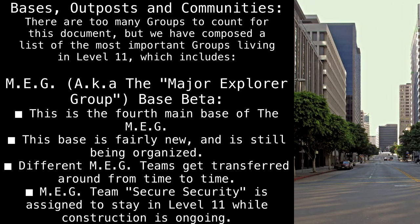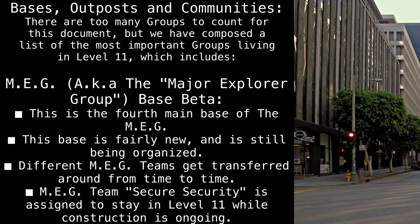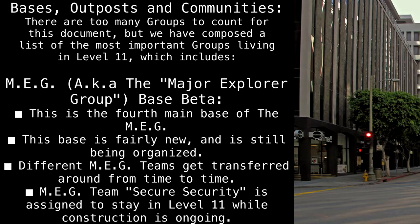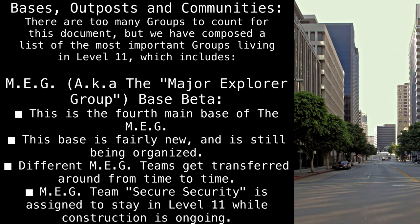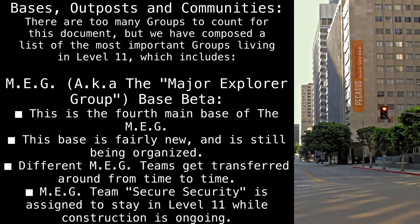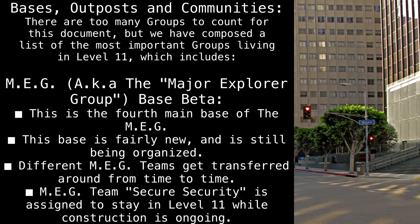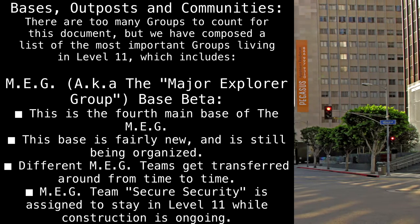Bases, Outposts, and Communities. There are too many groups to count for this document, but we have composed a list of the most important groups living in Level 11. These include MEG, aka the Major Explorer Group, Base Beta. This is the fourth main base of the MEG. This base is fairly new and is still being organized. Different MEG teams get transferred around from time to time. MEG Team Secure Security is assigned to stay in Level 11 while construction is ongoing.